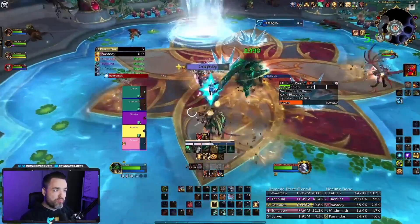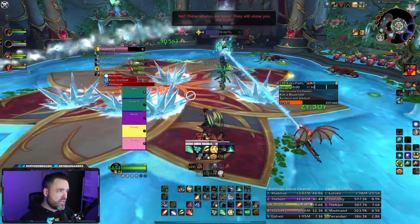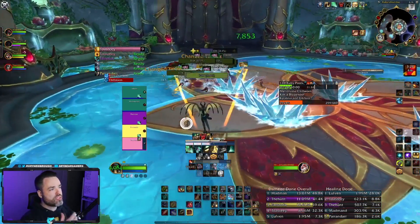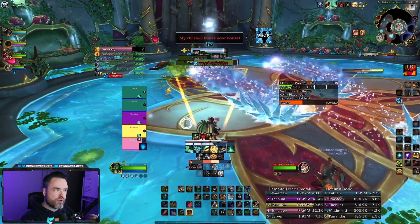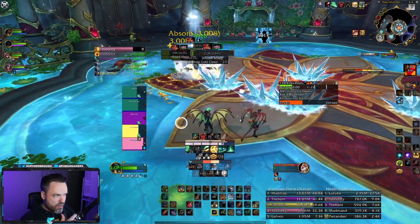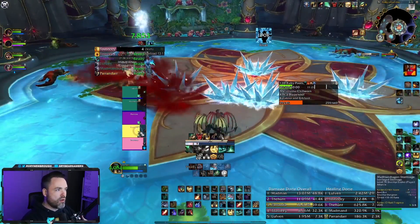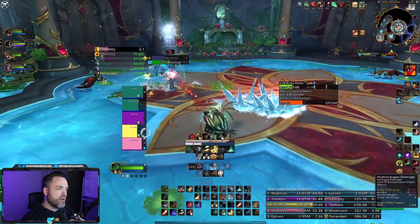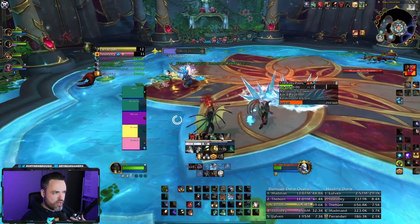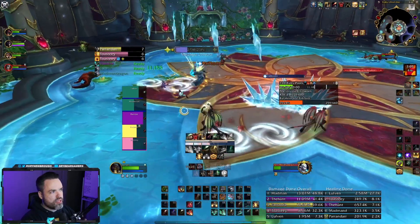The next one is a bit of a given, but just in case — getting Deadly Boss Mods or BigWigs really helps show timers on screen. Out of the box it will show you abilities that are going on, give you timers and windows for effects. It's almost required. If you're not running one or both for fights, it can become incredibly difficult. You can cover some gaps with weak auras, but you definitely want these.